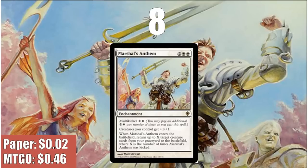At number 8, we have Marshall's Anthem. This is the second appearance of Marshall's Anthem on an MTG Top 10, as it also made my Top 10 Anthems list. It has the same limitations Glory has in that it needs your deck to be creature-heavy to really shine, but it has a very powerful effect: for every 2 mana you pay as multi-kicker, you can bring a creature back from your graveyard to benefit from the Anthem effect. Unlike most Anthems, Marshall's Anthem is even a good top deck when your board is empty, provided you have creatures in your graveyard and the mana to bring them back.